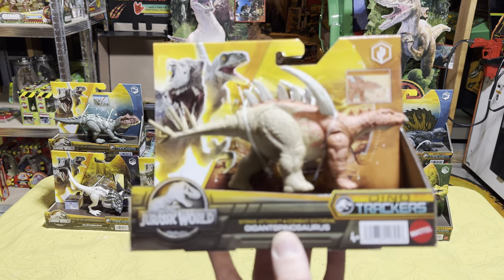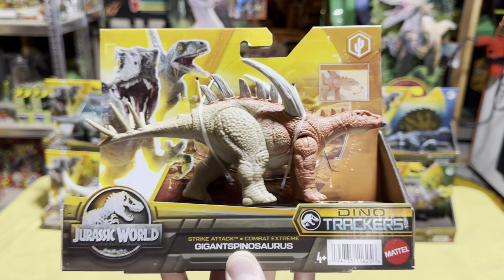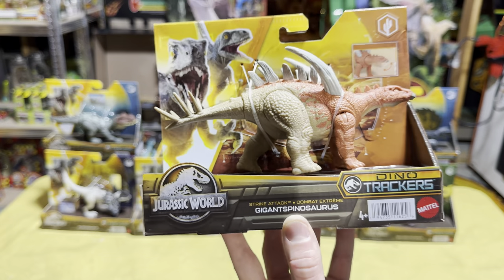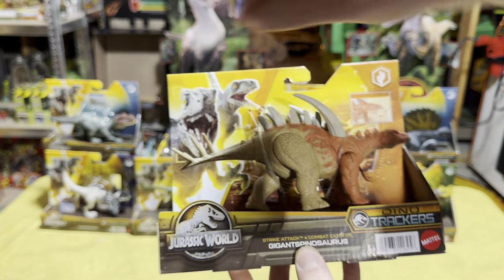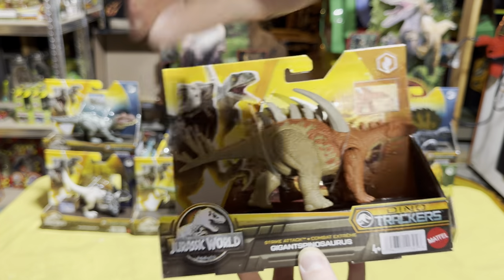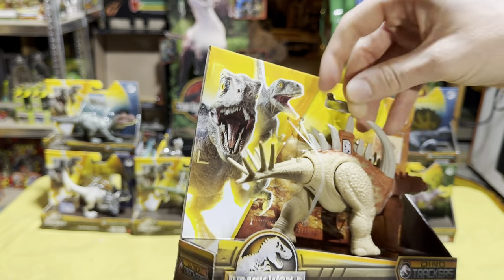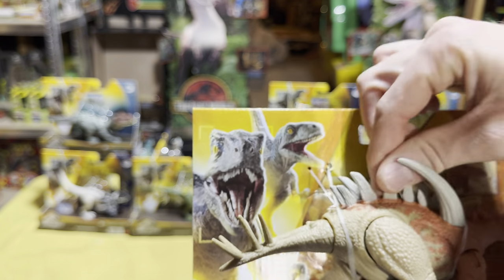Next we have the Gigantospinosaur — which is not a spinosaurus but actually a stegosaurid-looking dinosaur. I really like these big spikes going across the back that make the figure really stand out — hence the name Strike Attack. The action feature: the head makes the tail go. Let's get that scan code for everyone.